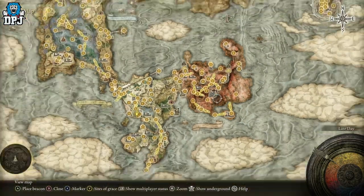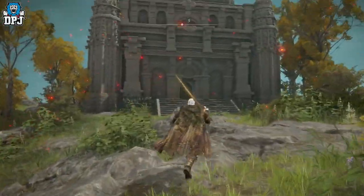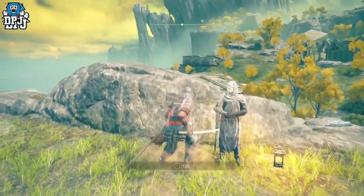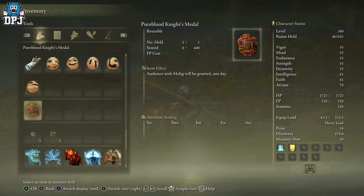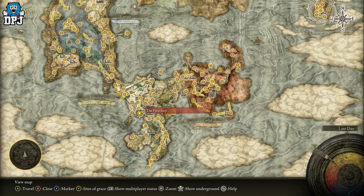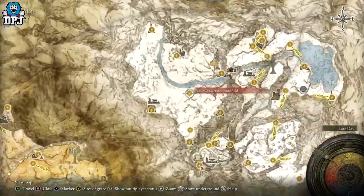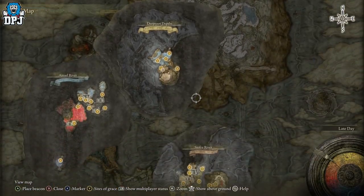You can access this area as a new or old player. When you start the game and come out of that first door, activate the first grace point you see. On your left you'll find an NPC — the White-Faced Varre. He has a quest line that rewards you the Pureblood Knight's Medal, which takes you directly to that area. If you've accidentally killed Varre, you'll need to wait until near end game and use a teleporter found in the Hidden Path to the Haligtree area instead.